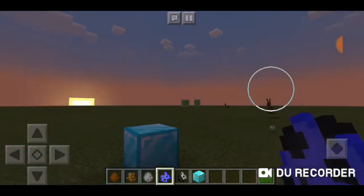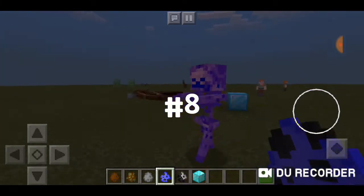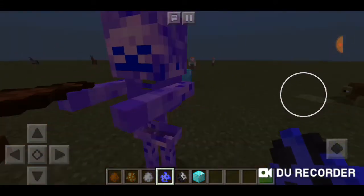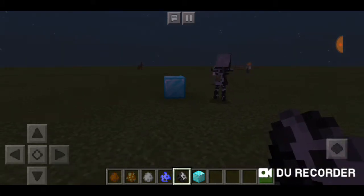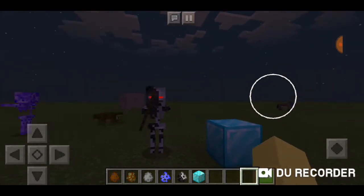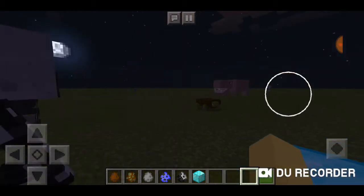Coming up is the ender skeleton — as we creep into the night, it is the creepiest thing ever. It looks like an enderman vomited all over a skeleton, and it has a crossbow. We also have the corrupted skeleton — it's like a cyborg skeleton that kills Steves. Very spooky, it'd be a great Halloween addition to your Minecraft world.